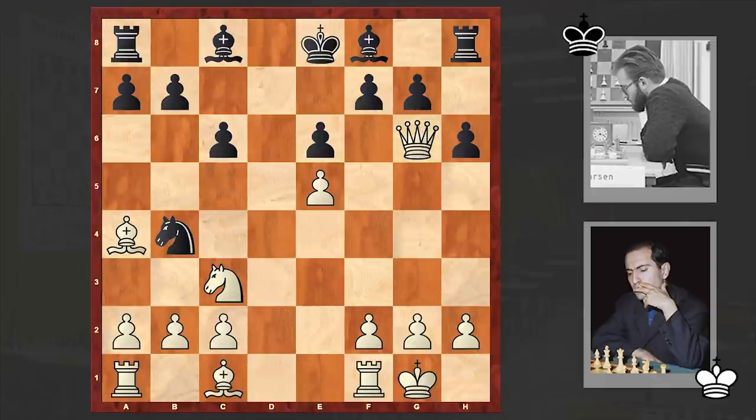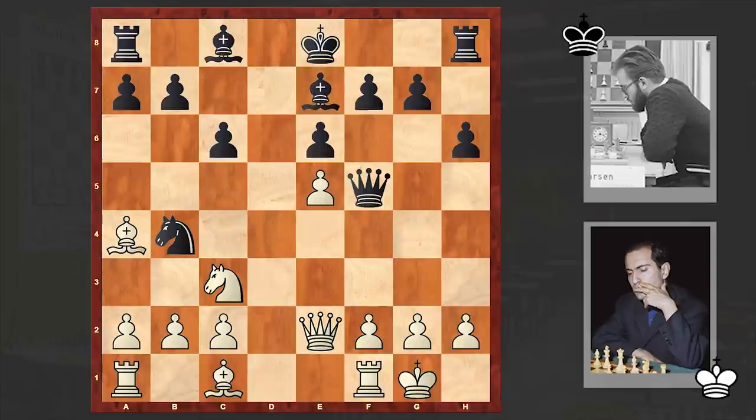Of course Tal could also go for Qxg6, leaving Black with a shattered pawn structure. This also allows White to maintain advantage, but in the game we have Qf3. That line starting with e6 is a little dubious. In this case White really managed to gain a dominating position, and of course the initiative is on Tal's side. Qf5, Qe2 — Tal will never accept the exchange of queens this early.